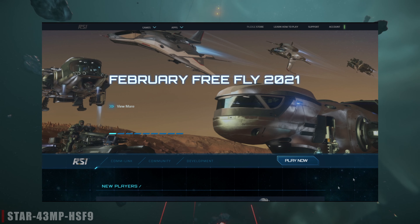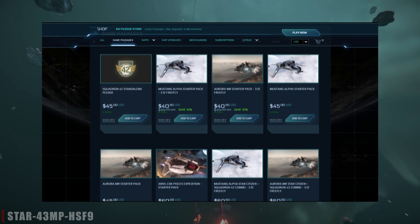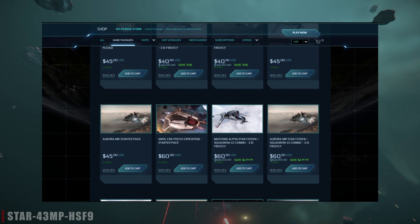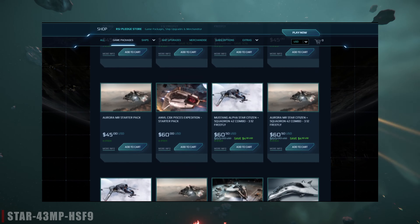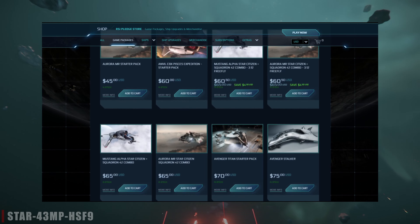There's currently a free fly event happening with a few sales in the pledge store, so there's likely a number of new players that are considering picking up a game package. If you're not sure what ship you should get, you can check out my video on what starter package to choose from the tab above, then come back and watch the rest of this video.